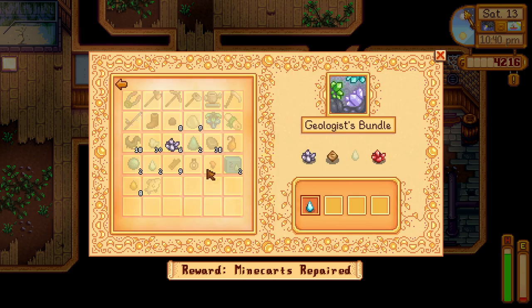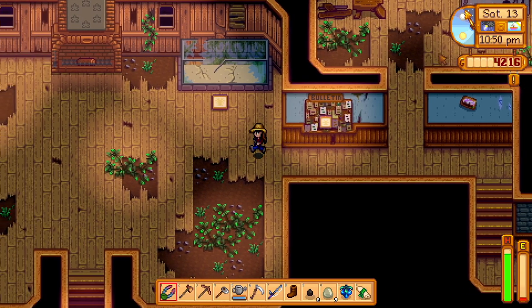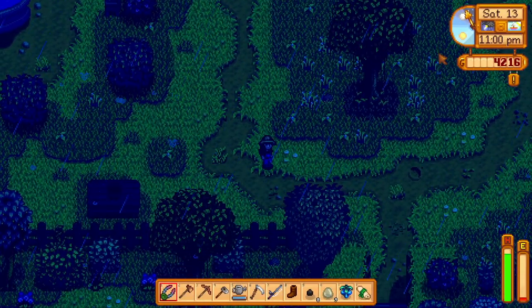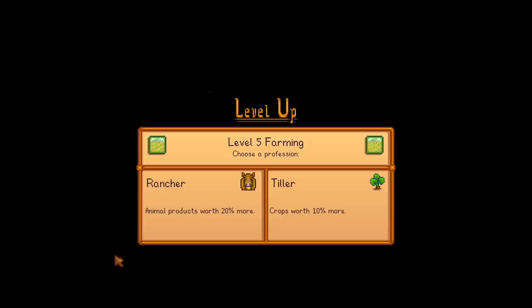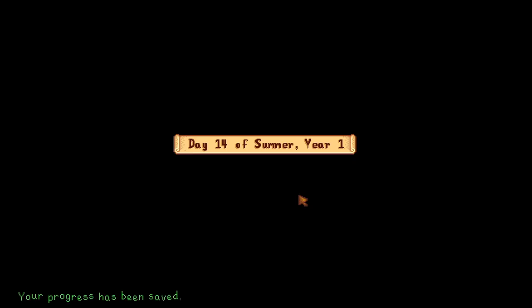I don't think we finished any bundles, but maybe we did — I don't remember if the solar essence was the last thing we needed for that bundle. I just got a second magnet ring. I haven't found any fire quartz yet, but we do have an earth crystal. Aquamarine for Emily I think. The red cabbage you can either get seeds for from the traveling merchant, or I think it's the first spring of your second year. I feel like I end up selling more crops, but then you do get at least some animal products.